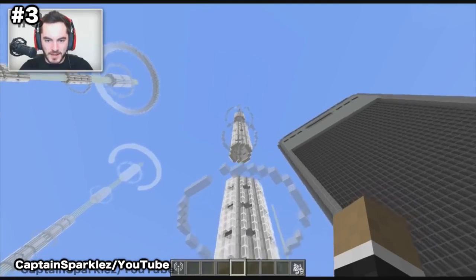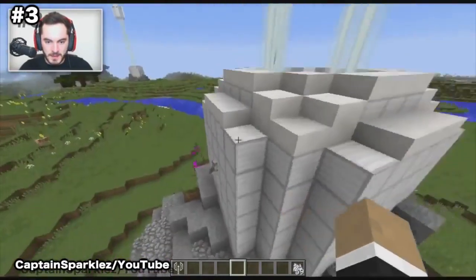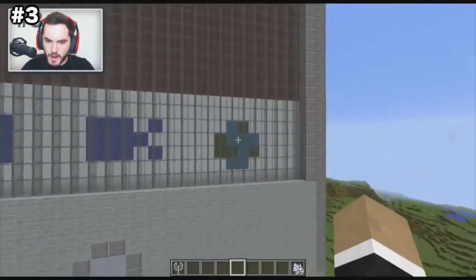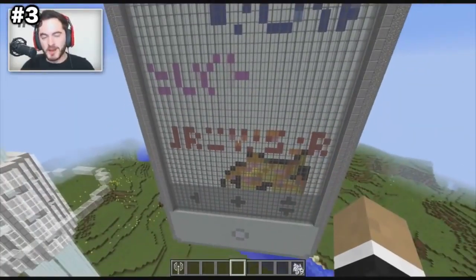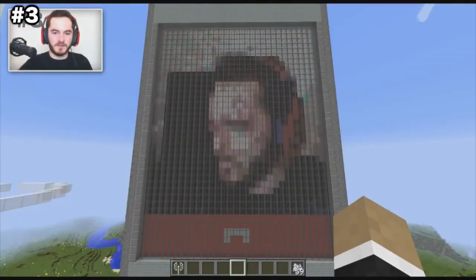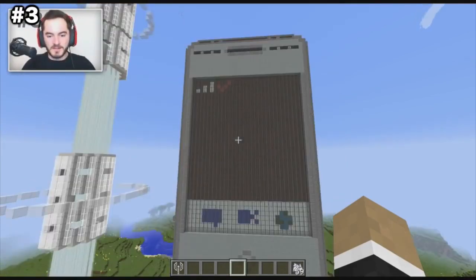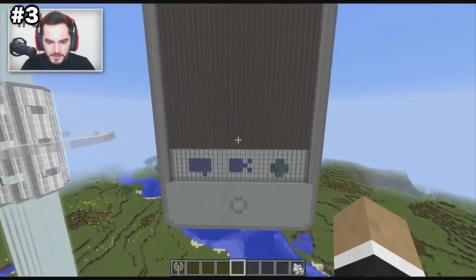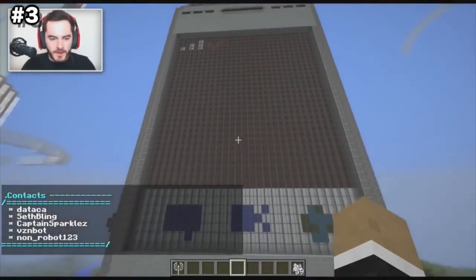Number 3: Working Cell Phone. Builds like this really make you wonder if there are any limits to what you can build within Minecraft. This is a working cell phone that allows you to call real life phones from within your blocky world. First showcased by CaptainSparkles on YouTube, it was part of a project funded by Verizon that not only allows you to call places, but also allows you to video call anyone and browse the web from within the game. Unfortunately this project was never released to the public, but it's still an amazing example of what Minecraft is capable of.